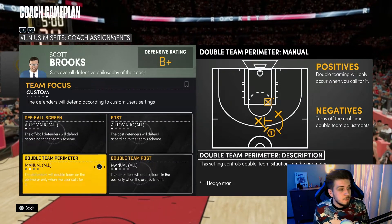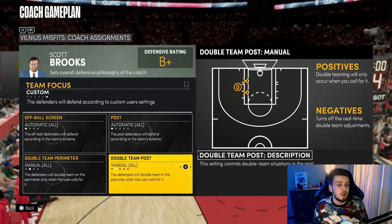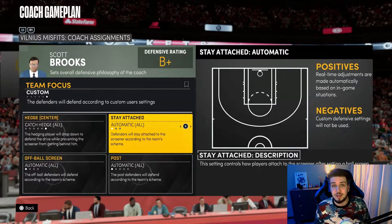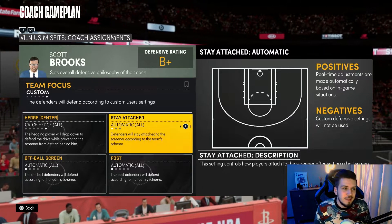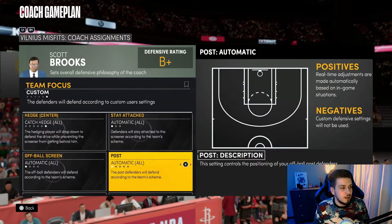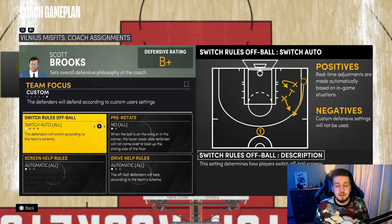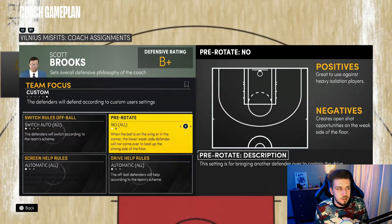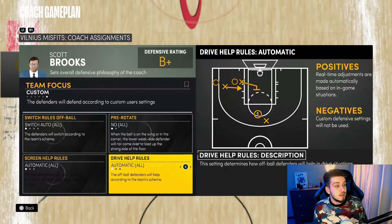For Stay Attached, Post Off-Ball Screen, Double Team Perimeter, and Double Team Post — some of these aren't even in current gen — I don't touch them at all. The AI will not handle these settings correctly. It's sad but that's the way it is, so just skip those and keep them on Manual or Automatic. The same goes for Switch Rules, Off-Ball, and Pre-Rotate — they just have a mind of their own and don't really work, so there's no point adjusting them. Skipping them will also save you time before every game.